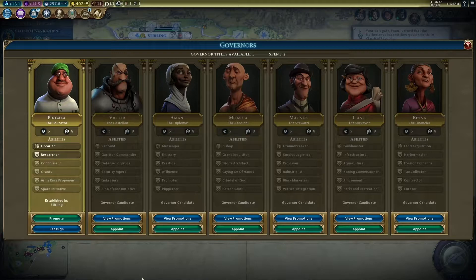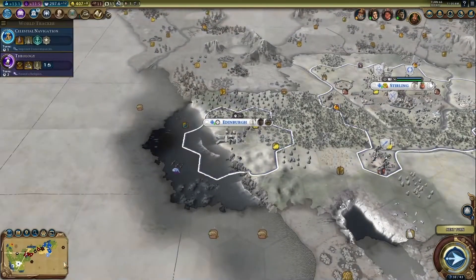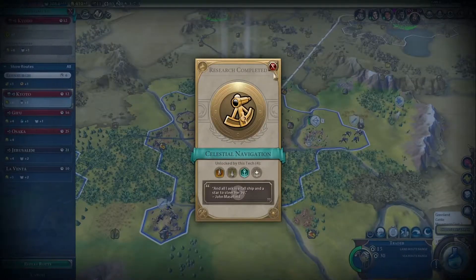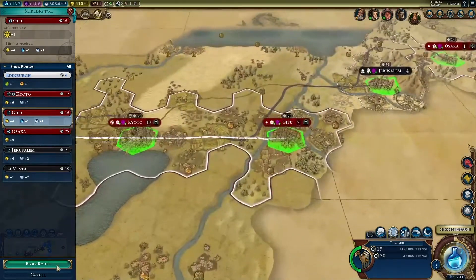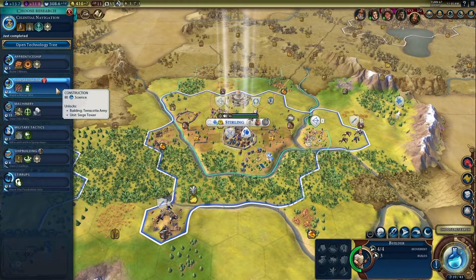So now that we have a second city, we should probably get another governor. We're gonna go with Magnus — put you there. No particular reason I picked Magnus, by the way. Just kinda thought I could use his promotions for a bit. We could use the science, so we're gonna trade with that Japanese city. Not even gonna try to butcher the pronunciation of that, intentionally or otherwise.